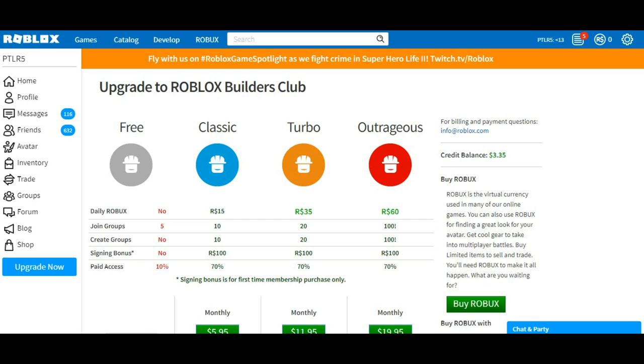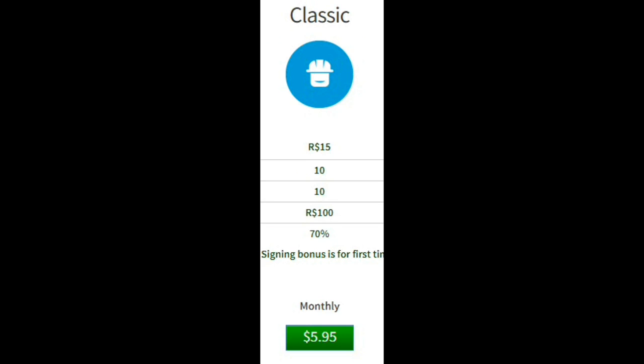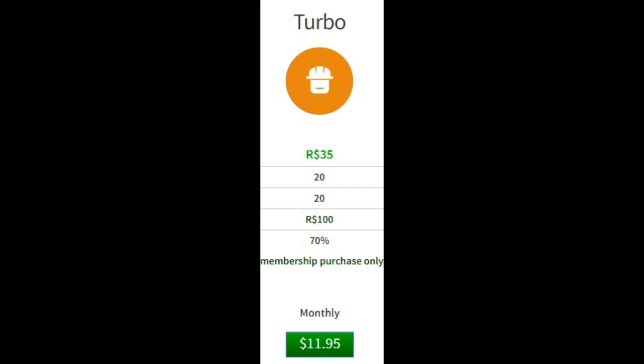Now for the common sense: the better the deal on Roblox, the more money you're going to have to pay. For Classic Builders Club you're going to have to pay about $5.95 a month, which is the cheapest. For the Turbo upgrade it's $11.95 a month — more money, but you get more Robux, which is a great deal.